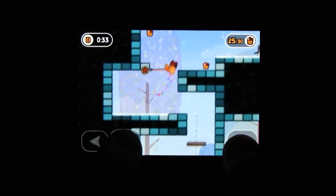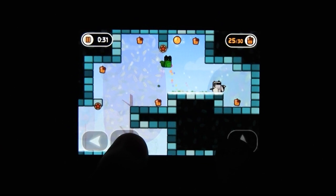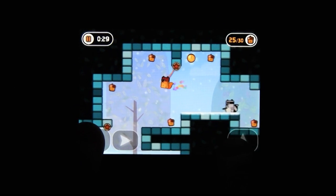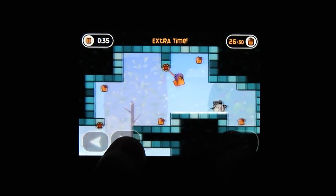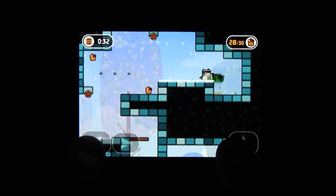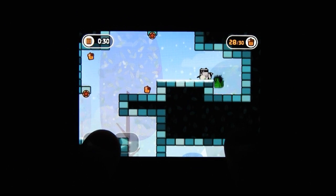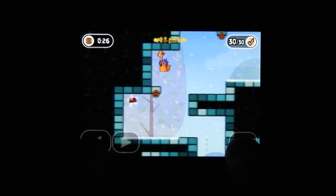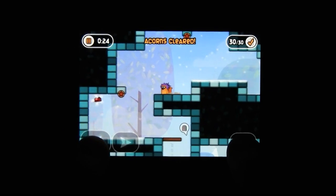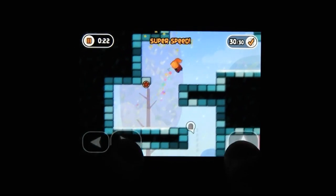A big part of that, obviously, is the controls. Little Acorns has two buttons in the left corner for moving left and right, and one in the right for jumping. And that's it. The three-button setup actually works about as perfectly as possible. Little Acorns plays really well, and since it runs at 60 frames, the gameplay is just incredibly smooth.